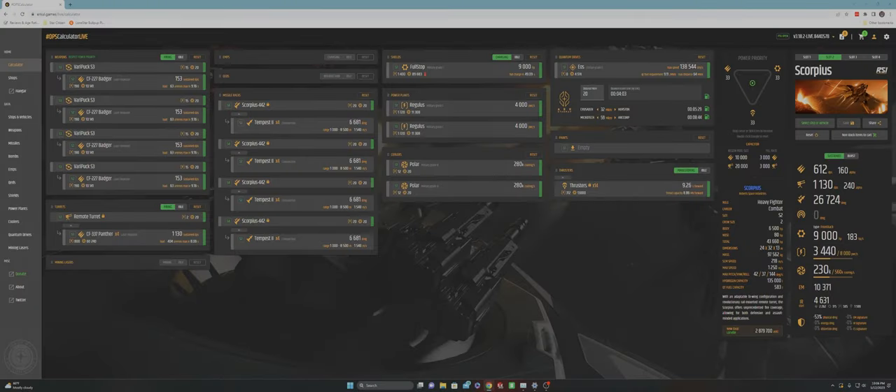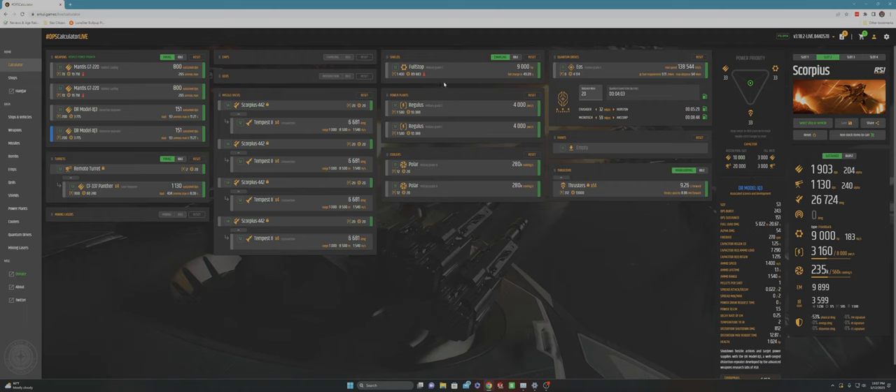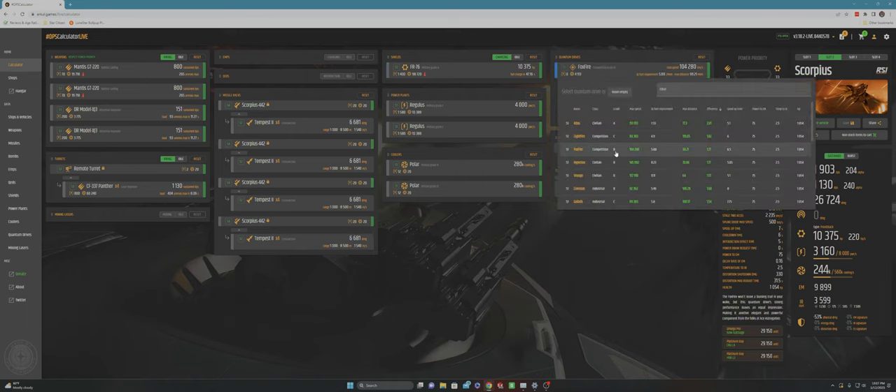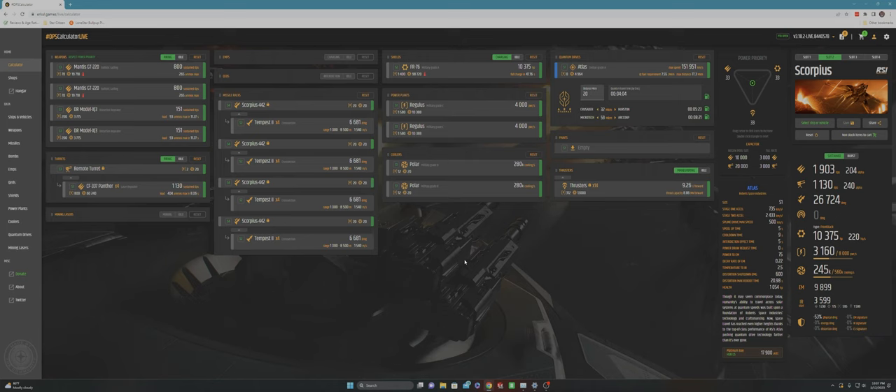I'm going to get some stuff for the Scorpius. I actually want to try going ballistic and distro on the Scorpius, so let's throw those on. Let's get some better shields and swap out the Quantum Drive for something a little bit better. This Atlas is probably actually pretty good. Are you going to change the cooler? No, they don't do anything.